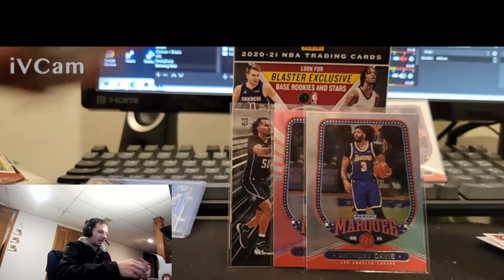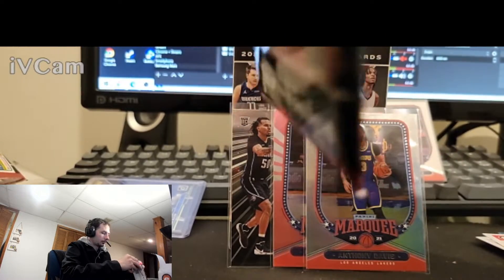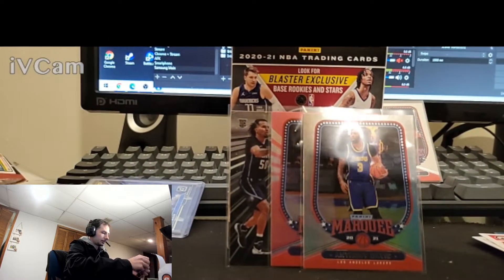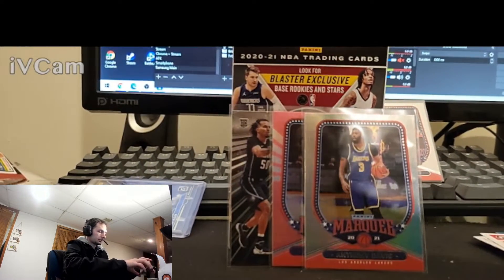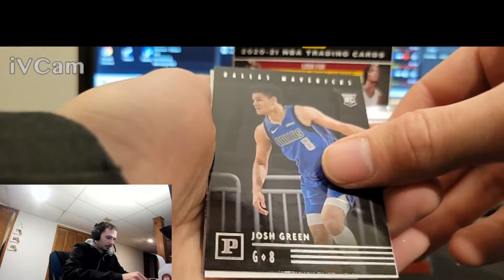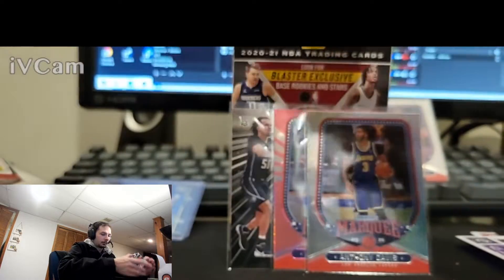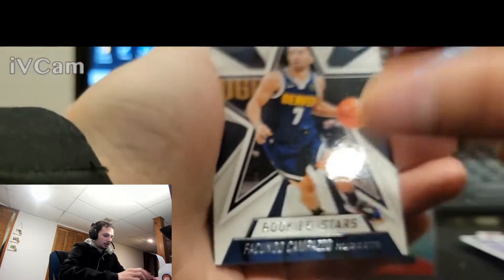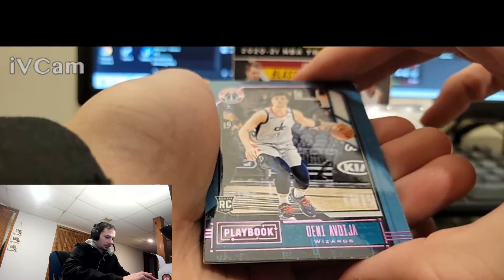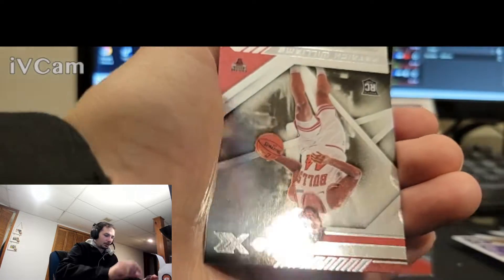I am looking for something to send in to SGC. Get them both done, sell them as a lot. Josh Green — this is Playbook. Darren Fox — Rookies and Stars. Ooh, pink. Not too familiar with him, I recognize the last name, just not too familiar.